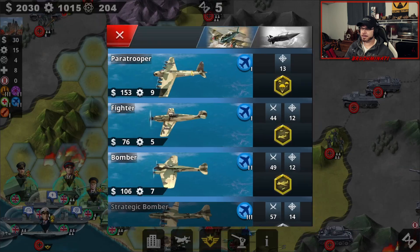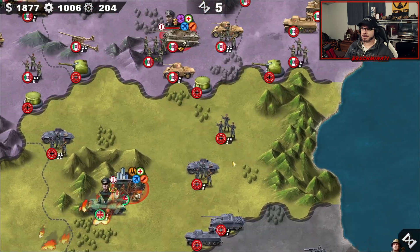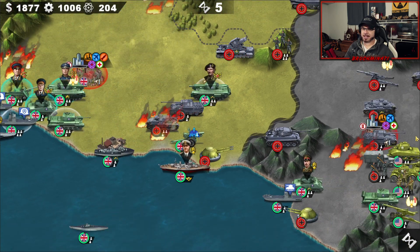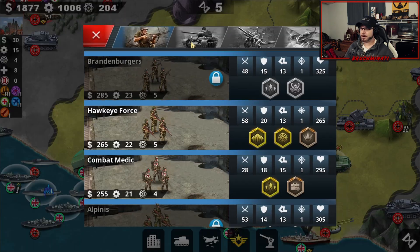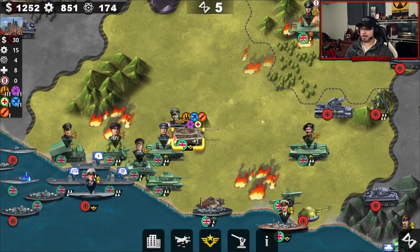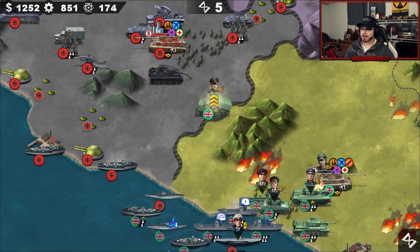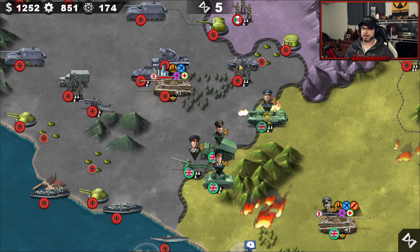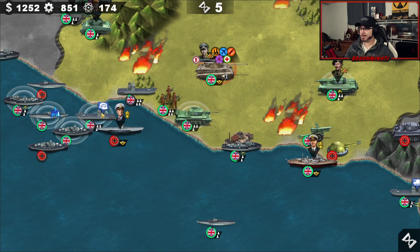One, two, three — got him! Well done. Let's send Monty on his own little mission to help out the US and take that city. Let's get Guderian down and put Rommel up here. He can head off with Manstein, while the artillery heads over here with Guderian. Artillery should pretty much open this up on their own — and they did.